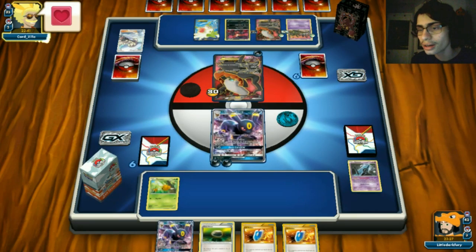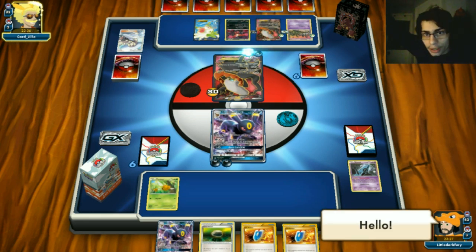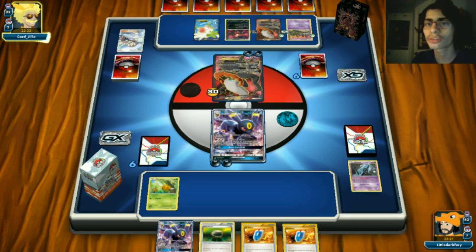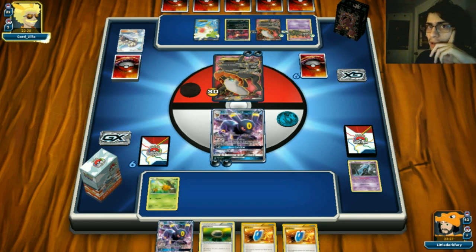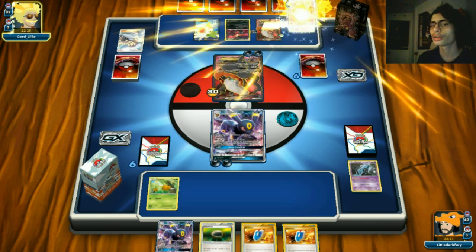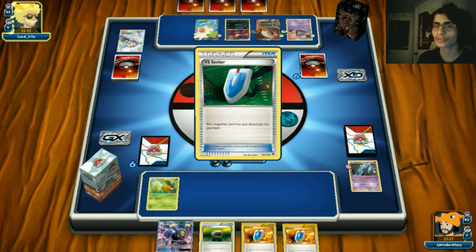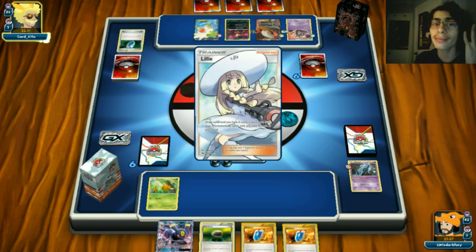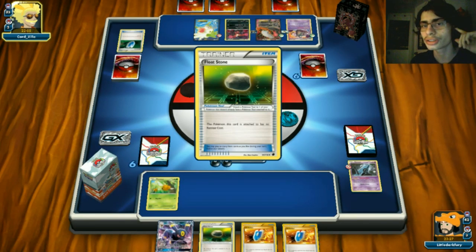Opponent plays another N and a Sycamore, probably getting a VS Seeker. Garb comes down - there go our UNKNOWNs, Shamins, and Orangaru. That's pretty brutal. He finds another Dark energy and plays Lillie. With that many good cards in hand, I'm scared he's about to make a big play.